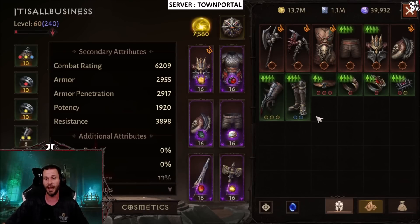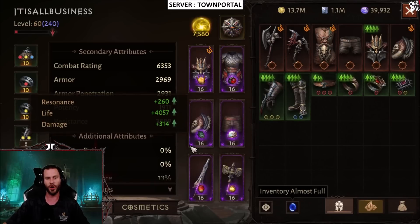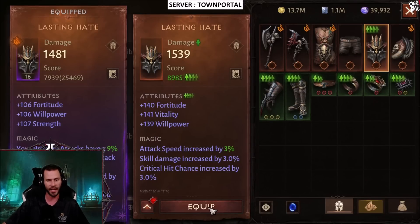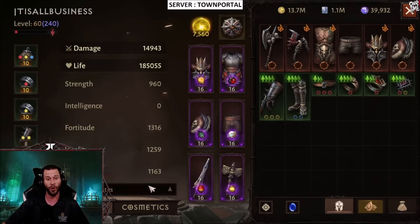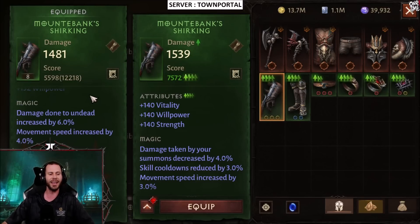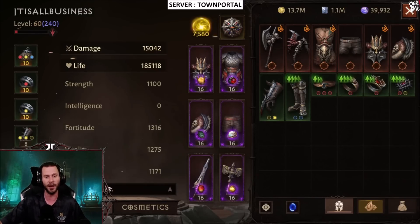This pants is going to be a relatively big upgrade because my pants are absolutely awful. We're at 6200 combat rating. Equipping the pants brings us up to 6353 along with 14,918 damage. The helm is actually a pretty solid upgrade as well — that brings us up to 6454 and 14,943 damage. These gloves are insanely better than my other gloves — there's not even a comparison.